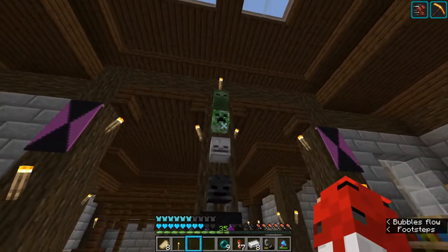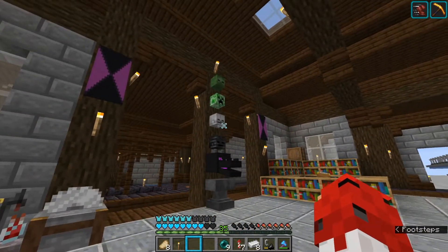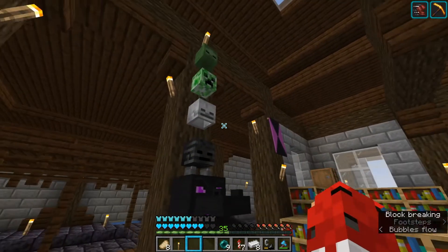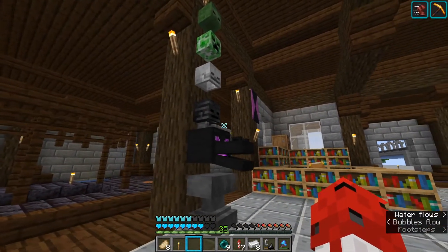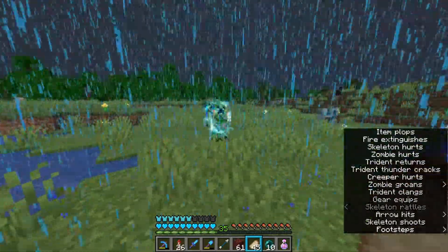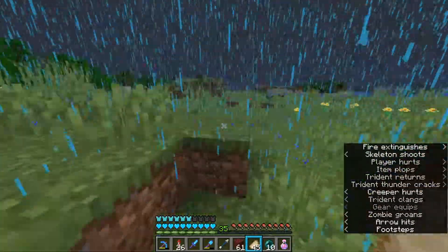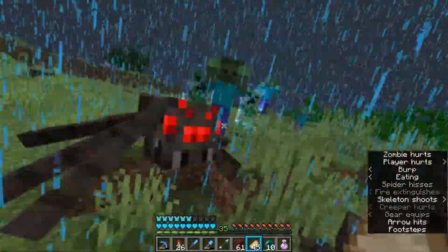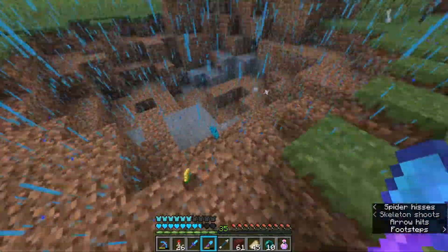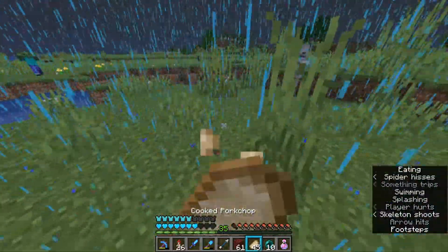We got all these skulls from Wither Skeletons, and Wippy has a Channeling trident so we could get charged creepers to kill a skeleton, zombie, and another creeper to get these heads. Here you can see us fighting with the creepers - it was quite intense because they do a lot of damage. We got all the skulls - mainly zombie skulls and a few skeleton skulls. We only have one creeper skull because we used all the creepers for that.